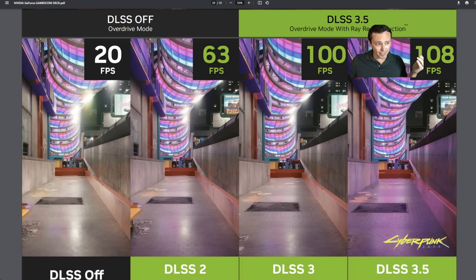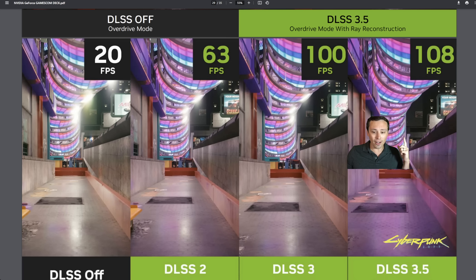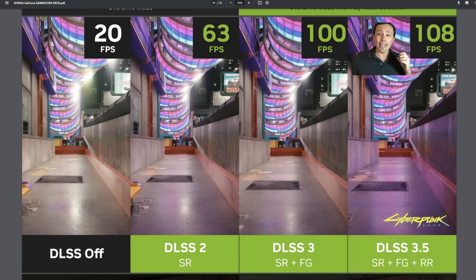I personally asked: can you run it at native resolution — meaning, could you turn off super resolution and just use ray reconstruction, like running DLAA with just ray reconstruction? The answer was no at this time, because ray reconstruction happens simultaneously with the upscale. So in this particular screenshot there is a performance boost, but that's not always going to happen.